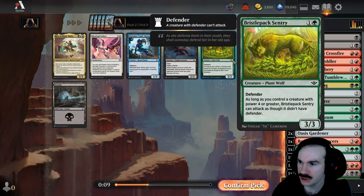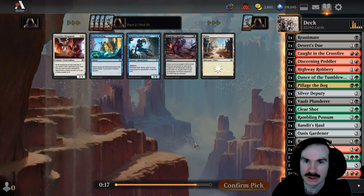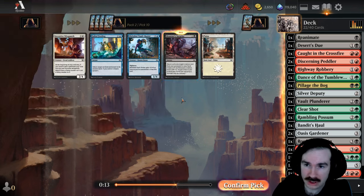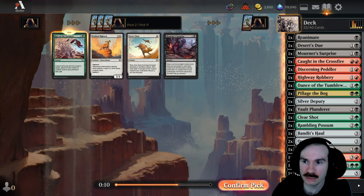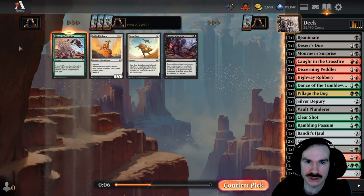Or a Sentry, which is a two mana three-three defender. Let's just take the Assassin — the flying and lifelink is pretty important. Mourner's Surprise: we'll just take it. It's fine — we have some strong cards to get back. I don't know if we'll need to play it, but it's something.